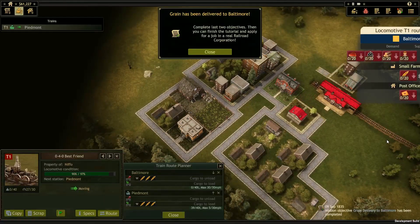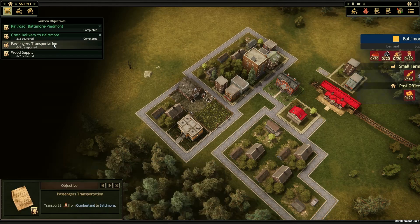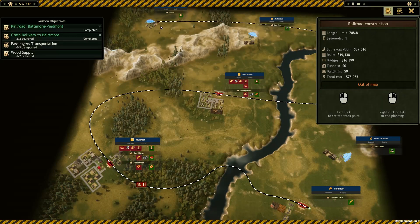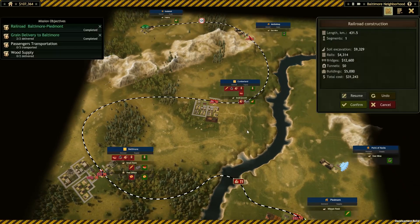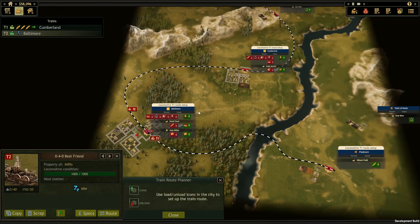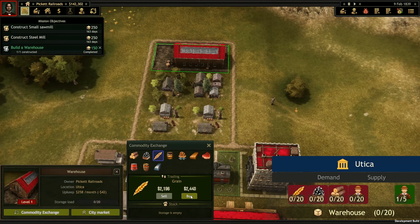We've delivered some grain, and now we've got two more objectives. First, we've got some passengers to get from Cumberland and some wood to collect from Frederick. Let's lay some tracks and assign what we want our train to pick up and where it's going. In fact, let's invest in a second train now just to speed things up. We can also make time move faster with these controls here. Prices for goods will vary based on supply and demand, so you'll need to keep your eyes open and anticipate the market.